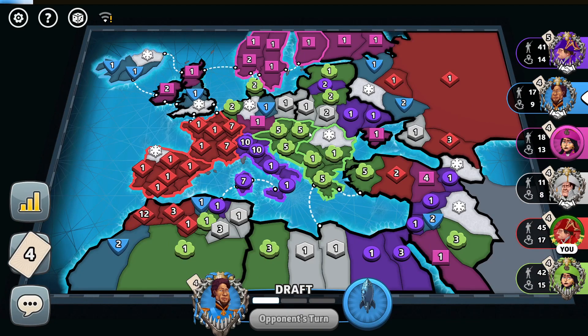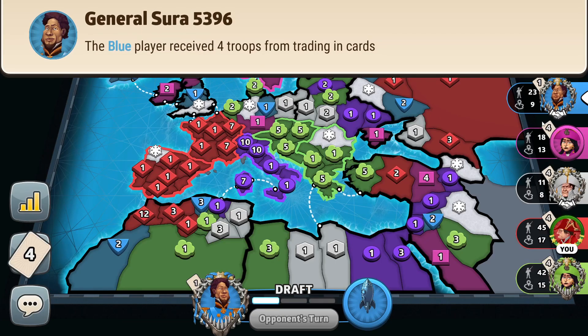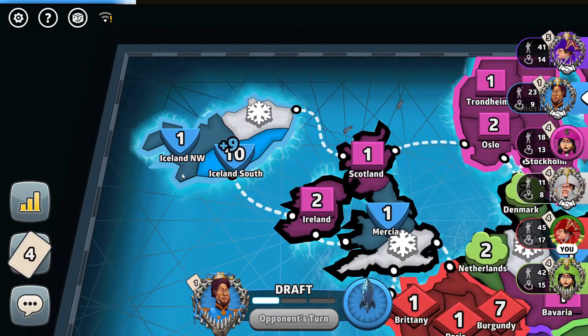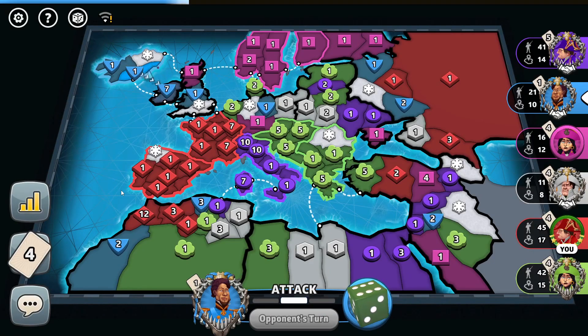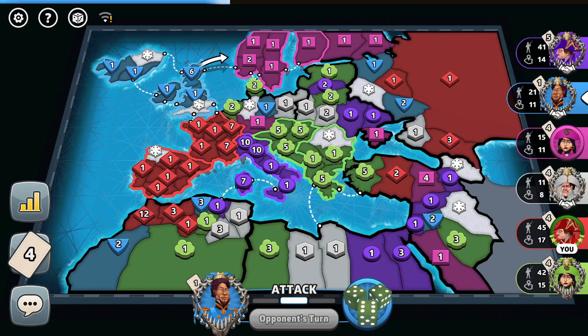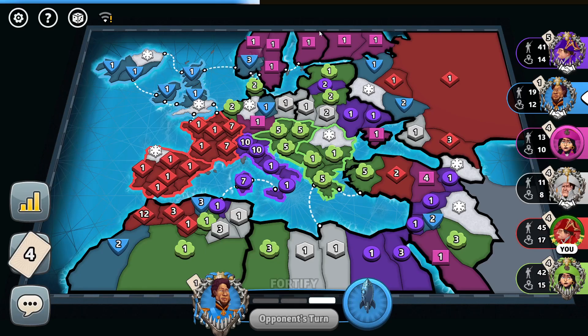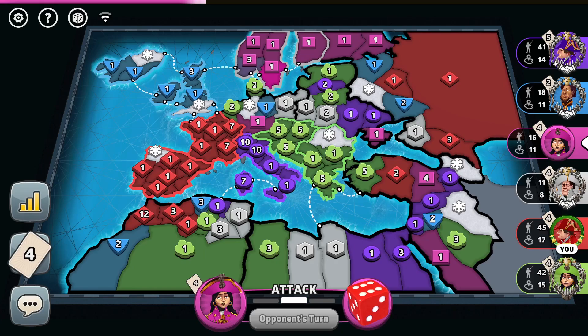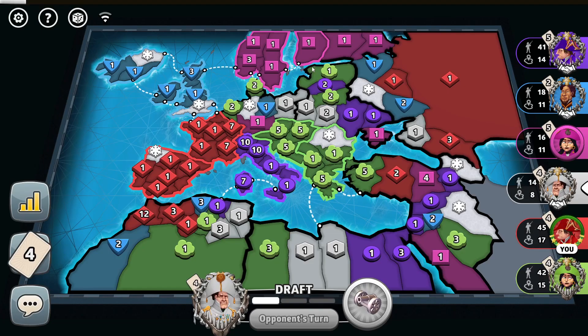Let's see if the blue player trades in a set — even if he doesn't, he could still break through pink. Yes, he trades in a set, but this game is played with progressive cards, so he only gets 4 troops. If the pink player trades in a set, he will get 6 troops, and a 6 versus 2 is still a 100% blitz. Bad blitz by blue. Even for this game being played with progressive cards — not fixed — continents matter a lot. Since only I and the green player have 2 continents each, we are in the best position.